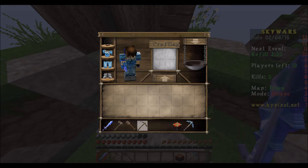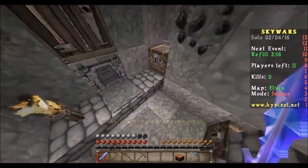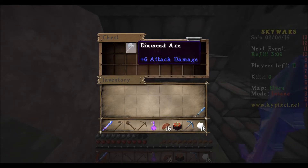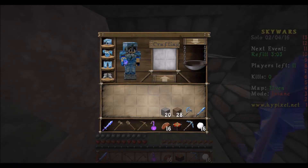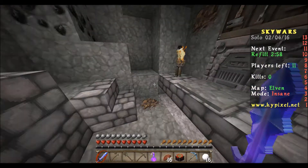We have a diamond sword right off the bat, and an enchantment table. Let's see if anything's over here, like some potions or stuff — nope, not in there. Diamond helmet, always take that — it's great. We are pretty much suited in diamond. Look at how the armor looks — the armor looks so much better than default.